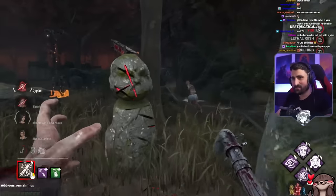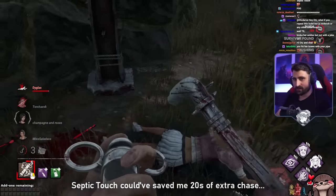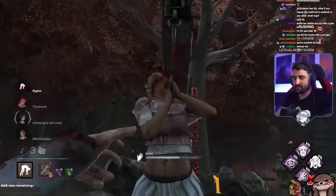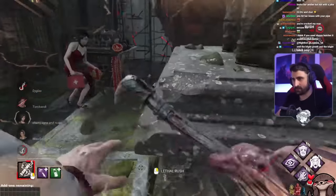Oh Meg, you're walking on some mighty thin ice. I think she might be dead, I'm sorry if so. Hey, what if you repeat this build with midwitcher? Yeah, that would work a lot better. I would be playing a strong killer — I didn't really want to also bring a map that's going to make them hate life.